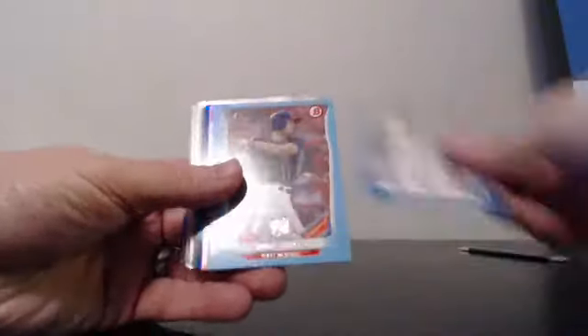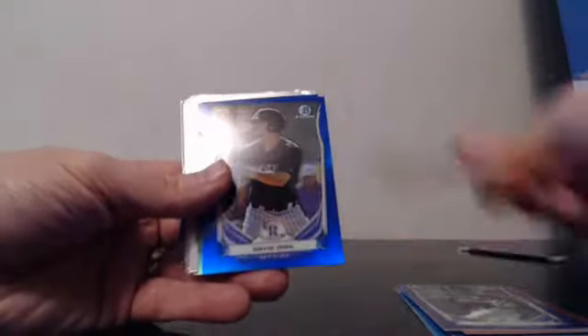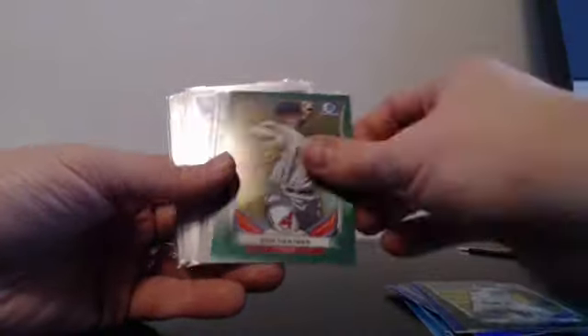Here we go. Blue Paper: Verdugo, Ripken, Williamson. Red Ice: Anderson. Purple Ice: Story. Orange Ice: Shales. Blues: Dahl and Drury. Green: Lamond and Hentages.